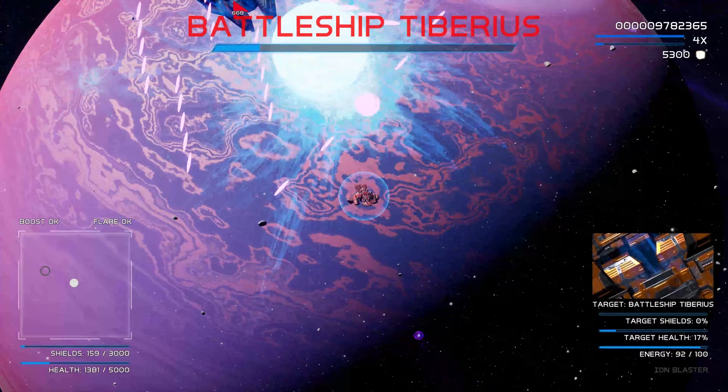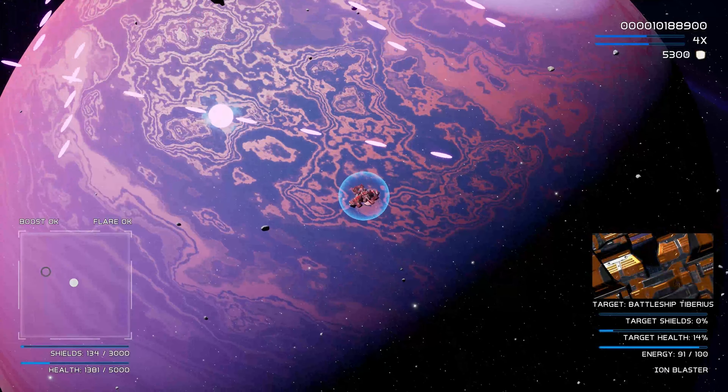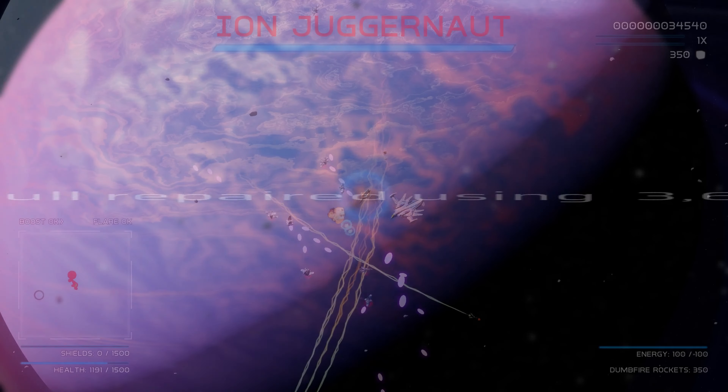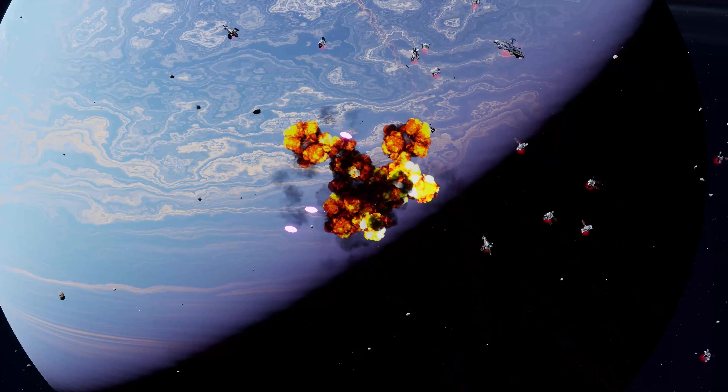I changed the timing on some of the UI transitions, particularly when completing a level and when defeated, so as to give the player a chance to breathe for a few seconds after all the action. Additionally, the stat screen now properly tracks how many times a given ship has been used.